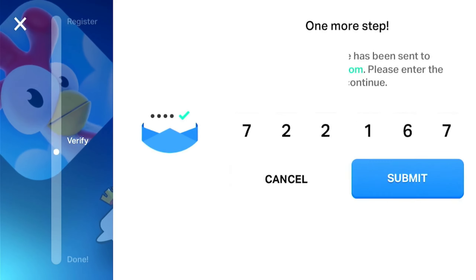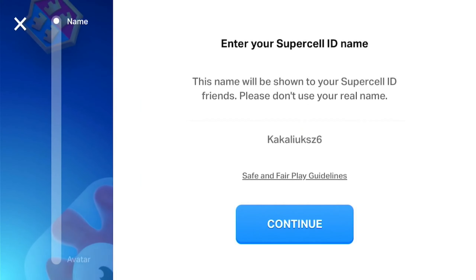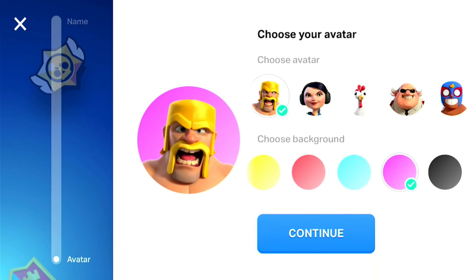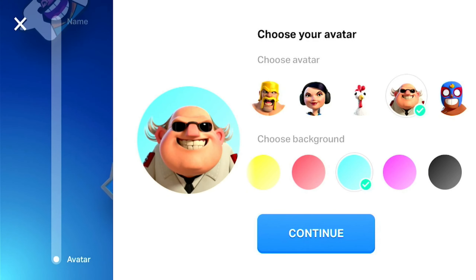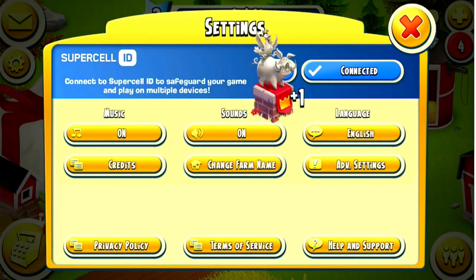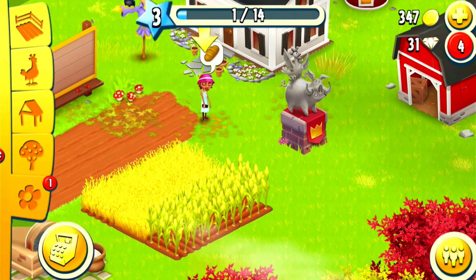Tap submit. Click on OK. Create a Supercell ID name for this farm and press continue. Continue — create an avatar which you like. Tap continue. And it's done, you have a baby farm. All farms which are connected to Supercell ID get the pig rider statue.